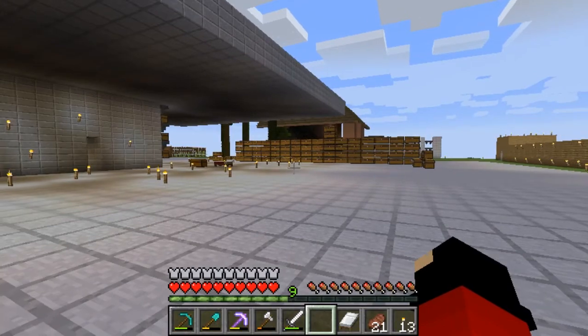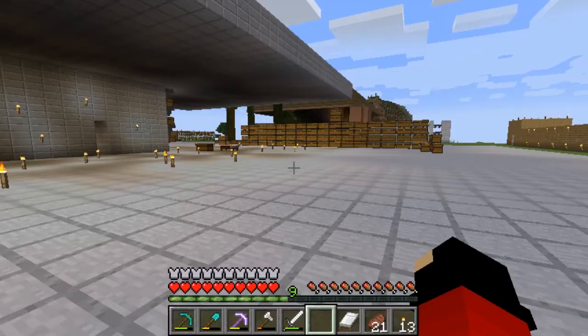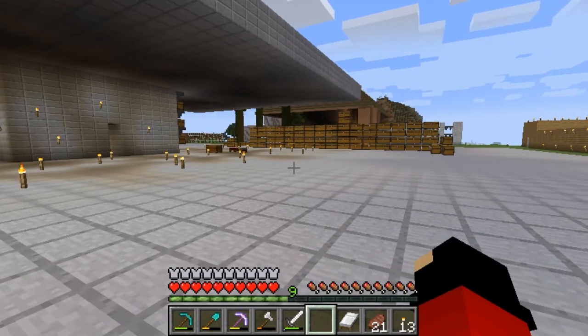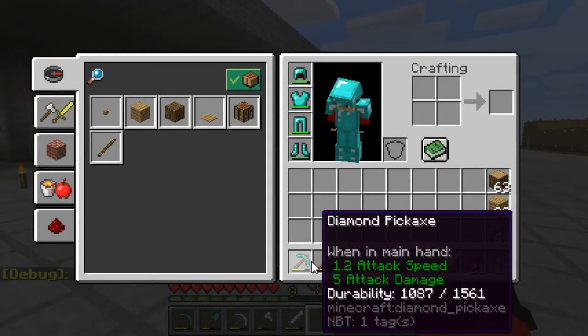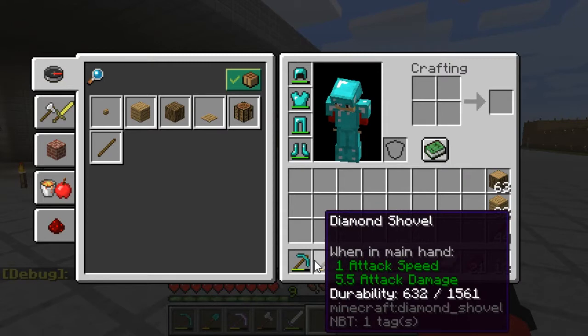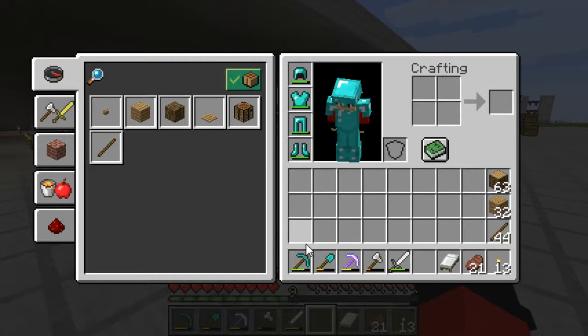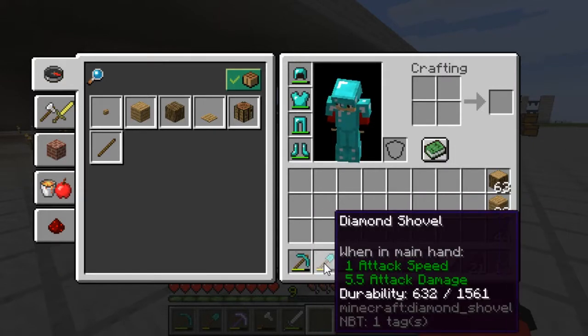So in that livestream I explained that you can find out what your durability is. We're going to do that first. What you do is hit F3 and H, okay? And now it should give you the durability. Yep. It's like a debug mode, but now we can see the durability of our picks and shovels and stuff like that.